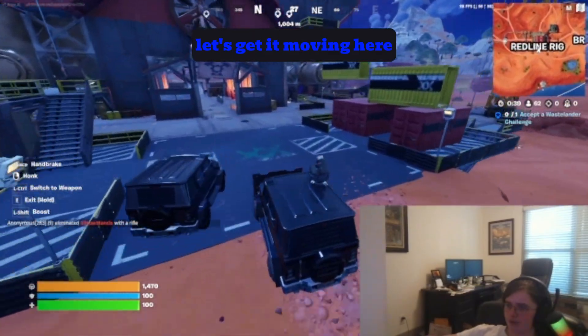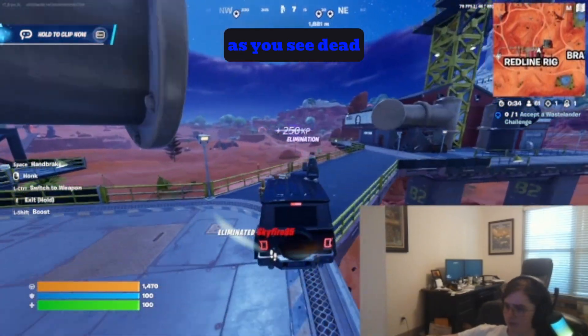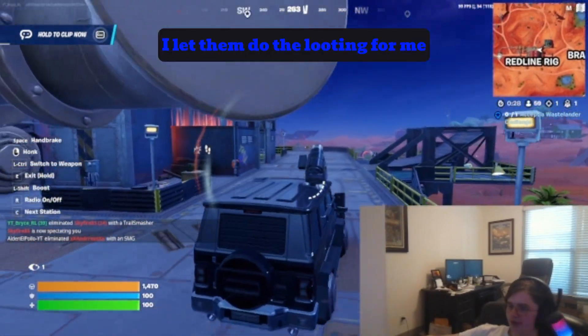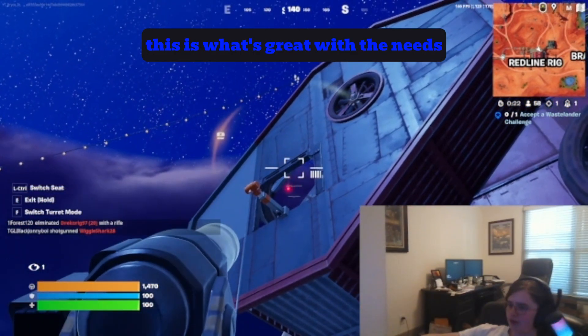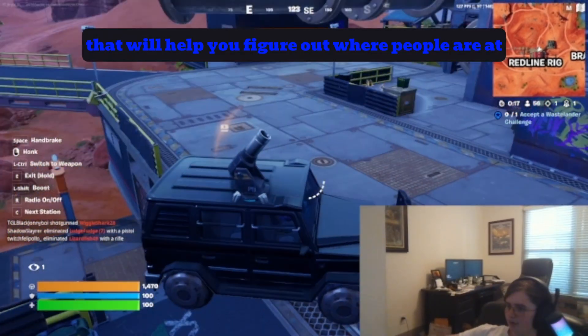I want to know your opinion on the loot path and healing of the drop so far. This POI is great to just drive through — just like that, dead. This is what I like to do to get my loot off-spawn: I let them do the looting for me and then I kill them with the car. With nades, you can arc them through a certain spot to figure out where people are at.